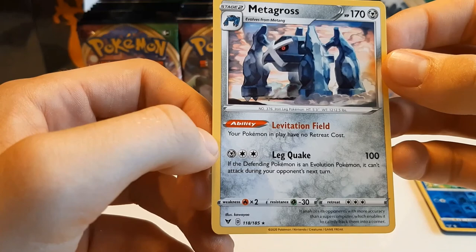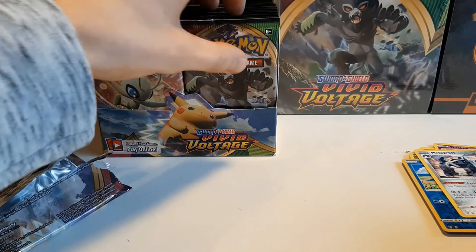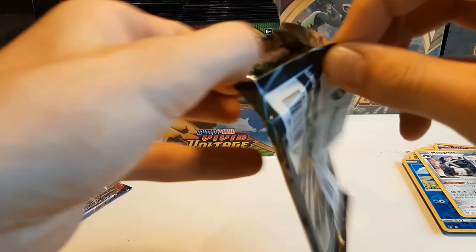Levitation Field — if the defending Pokémon is an evolution Pokémon, it can't attack during your opponent's next turn. Might be good. I mostly play the game, I'm not that big of a collector yet — but that might turn into one after things like this booster box.